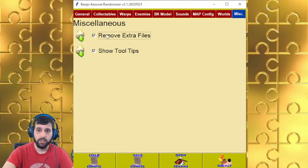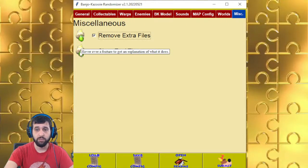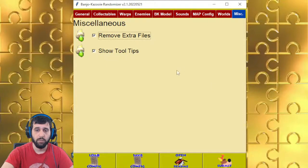For Miscellaneous — removing extra files: if you're a game dev and you want to look at the files themselves when they're extracted, you can uncheck this. Otherwise, I recommend it checked. And Tool Tips — if you hover over a button, it will tell you what each feature does. But if you're watching this video, you basically have an overview anyway.